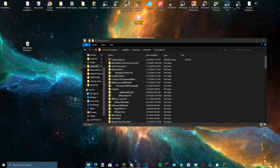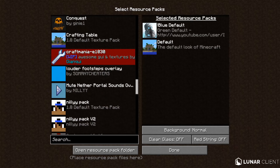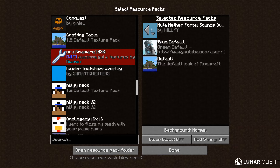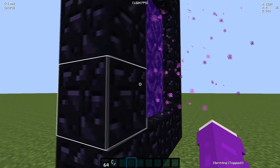You want to go to your resource packs folder and just drag it in. Find the resource pack, and once you have found it, click it to bring it over onto your selected resource packs. As you can hear — well, as you cannot hear — thankfully there are no portal sounds.